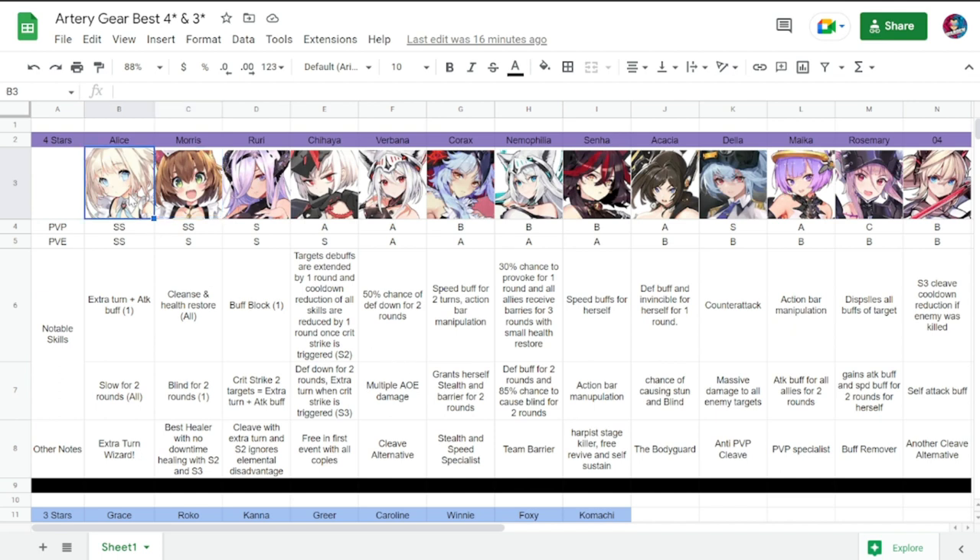Let's start off with the most obvious, which is Alice. Alice has been on everyone's wish list since the game started — for global and for other servers as well. She is PvP SS, PvE SS. Notable skills are extra turn plus attack buff for one ally, slow for two rounds for all enemies. She is really an extra turn wizard.